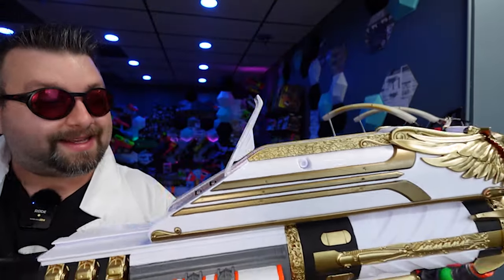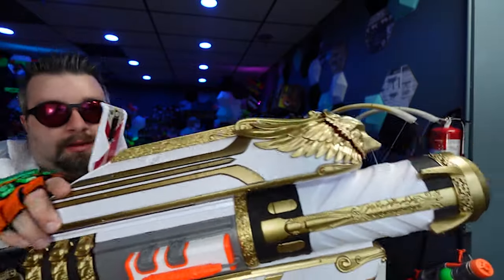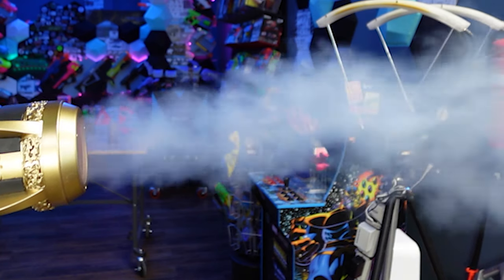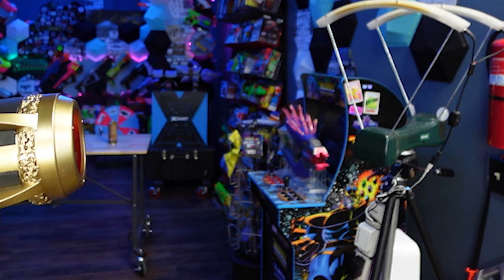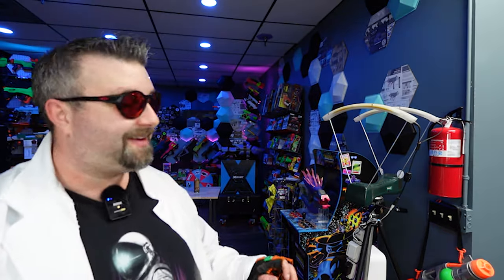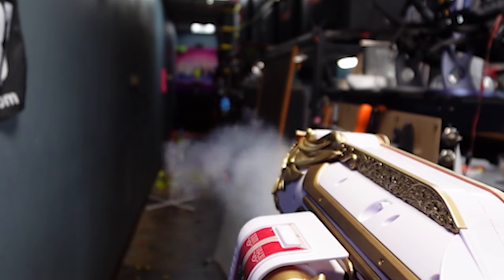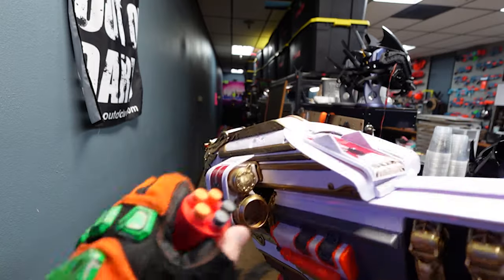Next up is a cut-down mega Excel dart. I also had to cut this shell down because the mega Excel shell is very long. Let's see if we can get some footage of this thing leaving the barrel — that'd be cool. Fire in the hole. That's so straight. I think cut-down mega Excel is actually really good — that is very accurate. Got a 10 short dart shotgun blast.